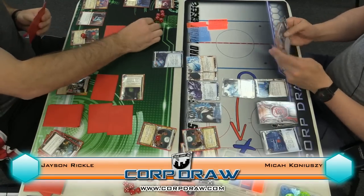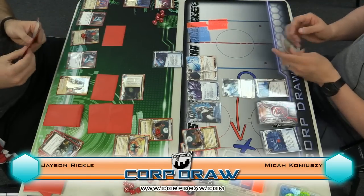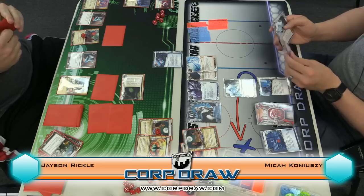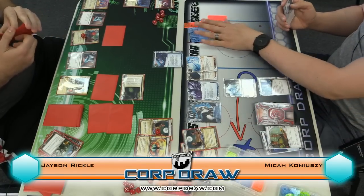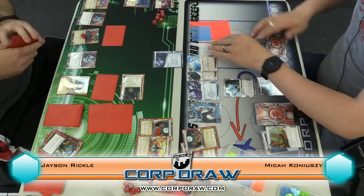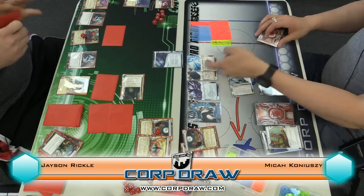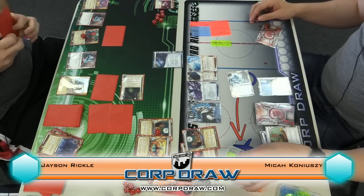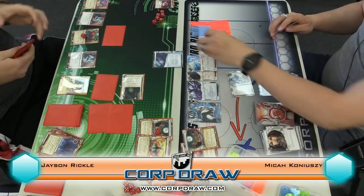And three. Go ahead. One and two, game seven. Three, I break for free. John Masanori drop. And you're gonna try it. And four will Sure Gamble. Go ahead. First click game three. First click hit Jackson. Second click I'll install. And third click — wait, that's not a new server. You're right, sorry.